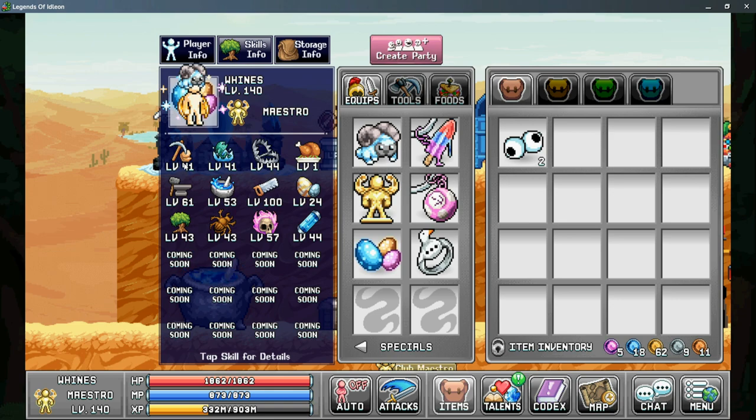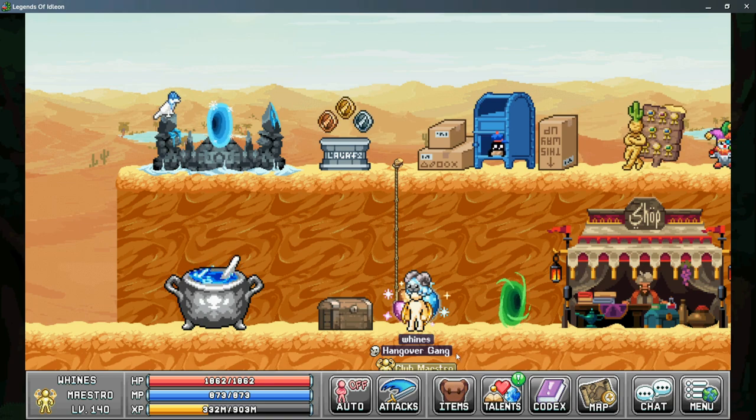Your Mining level needs to be level 32 or higher, your Smithing needs to be level 35 or higher, and your Chopping needs to be level 33 or higher. Fishing needs to be level 23 or higher, Alchemy needs to be level 25 or higher, and your Catching also level 25 or higher. Once you've completed these required levels and obtained the Bag of Nuts, you'll be able to complete this Quest chain.